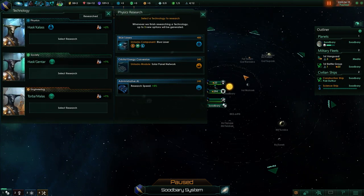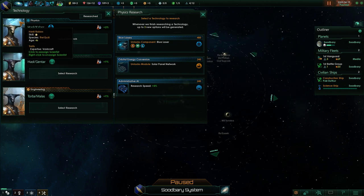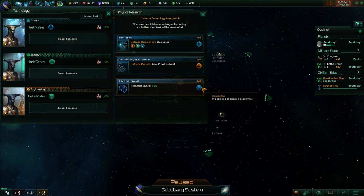So last time we left off, we hadn't picked our research yet, so we're going to go ahead and do that. You do need a leader to run your research departments. We have three scientists: Hask Kalas, Hask Gintar, and Torba Malas. The names are generated based on a choice you make when you create your race. Hask Kalas, if he's researching Voidcraft, would actually research 10% faster — anything with that symbol. But he doesn't have one, so he won't get to take advantage of that, which is too bad.